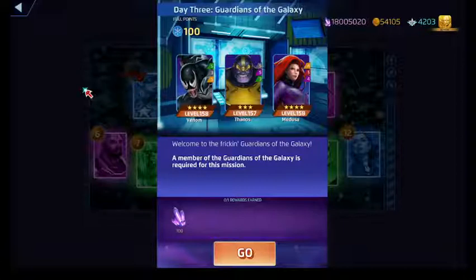His damage is based on the number of protect tiles on the board plus a flat amount of damage. His Court Death ability: any time he downs an opponent, it deals damage to the entire enemy team and to his team as well. Purple costs 8, increases his match damage, and then green puts him out in front and he does team damage to the entire team for 12 green.